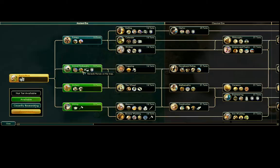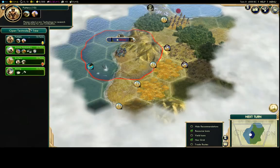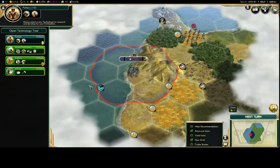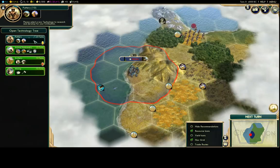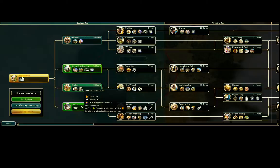Animal Husbandry is also really important — you won't see horses on the map until you unlock it, and it lets you construct pastures for sheep, cows, and horses. Then there are trade routes, which are huge in the game now. You get a lot of early science and gold through trade routes. Gold is a big problem in the new expansion, so Animal Husbandry and trade routes are priorities. Archery is good but usually picked up a bit later.